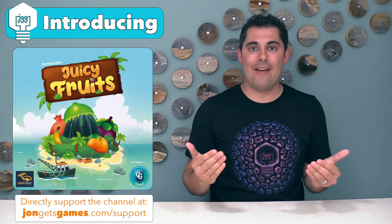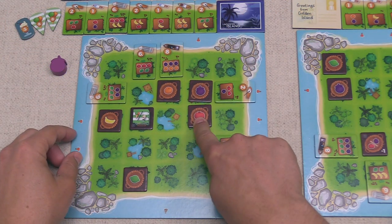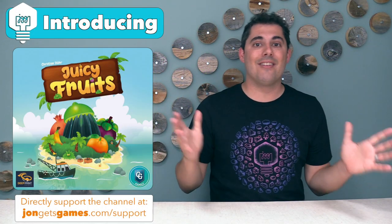You also have to be puzzling out how you are going to get the fruit that you need. You might need to think multiple turns ahead as you move one token so that it gets out of the way of another token to slide over and get the specific fruit that's going to work out for your plan. And you have to juggle all of these things at the same time.